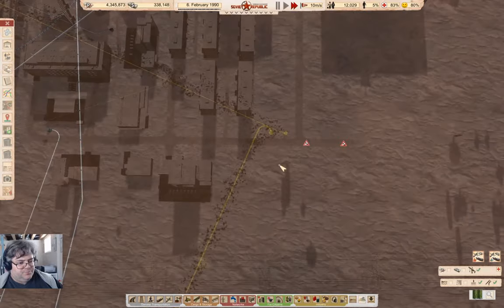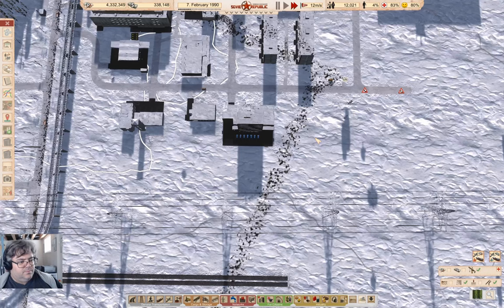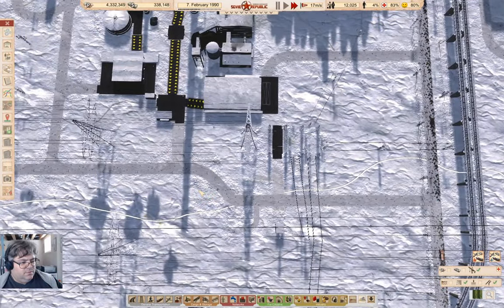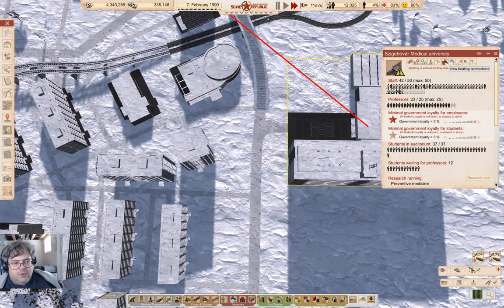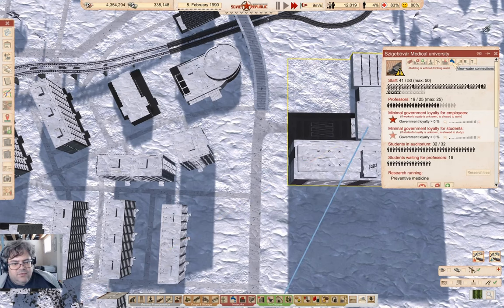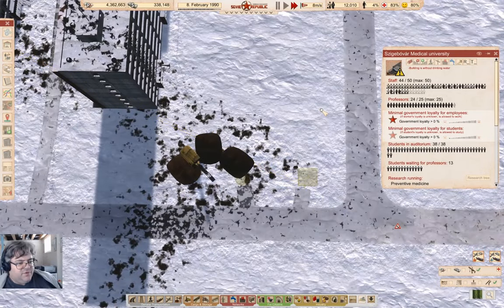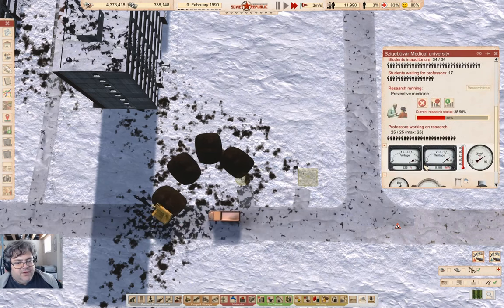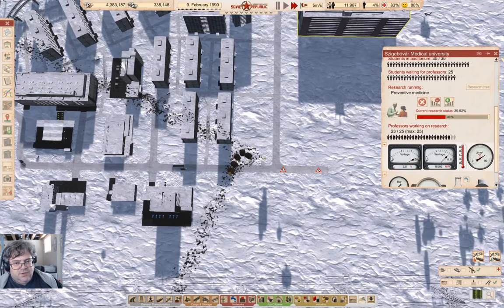Those are done. We're going to high priority those as well. That was contour lines. So here we have heat. We have water being built, sewer being built, and we have power. We are without drinking water on account of we haven't built the water infrastructure yet — and that is fine. They've set it so you can see the pipes when you're hovering. Nice. And we are researching preventive medicine there.